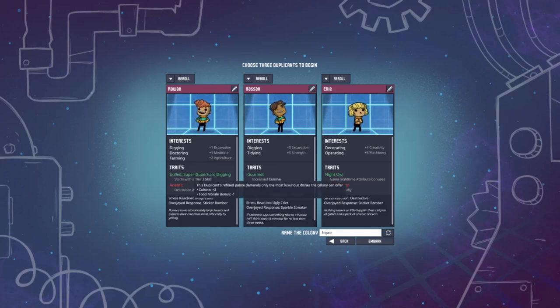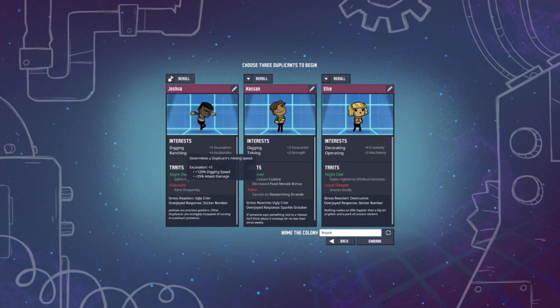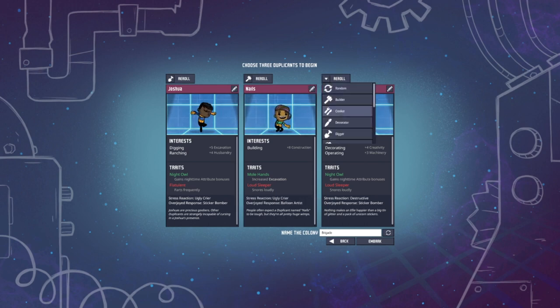Welcome to Oxygen Not Included! First we got to pick our characters. I want one digger - re-roll - plus five, sure. Then I want one builder, perfect.